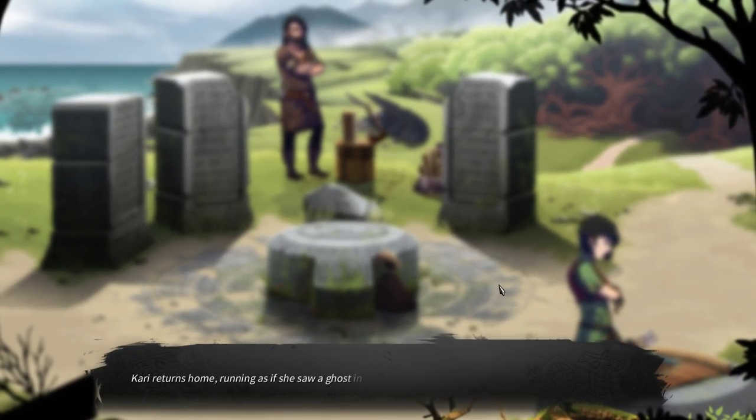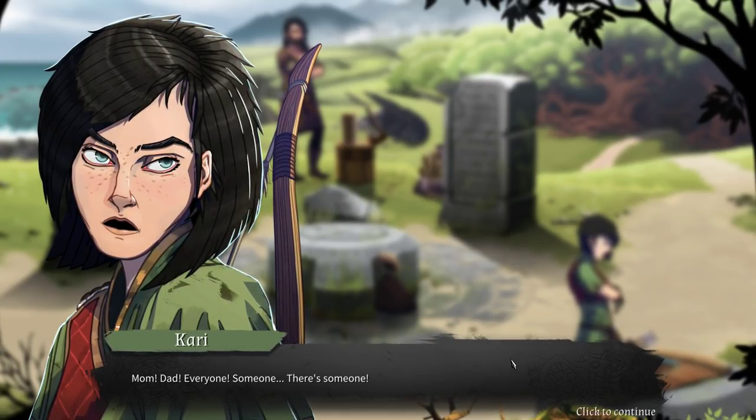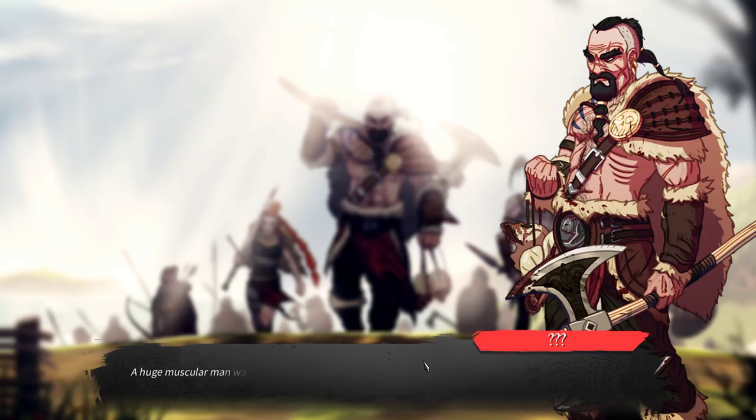Kari returns home running as if she saw a ghost in the forest. 'Mom. Dad. Everyone. Someone — there's someone.' A small group of armed men enters the camp. Elric and Bladawedd step up, raising their arms in sign of peace. 'Wolves at the door' — a huge muscular man walks in front of the group with a giant axe in his hand. Three skulls are hanging from his leather belt. This is not a woodsman.